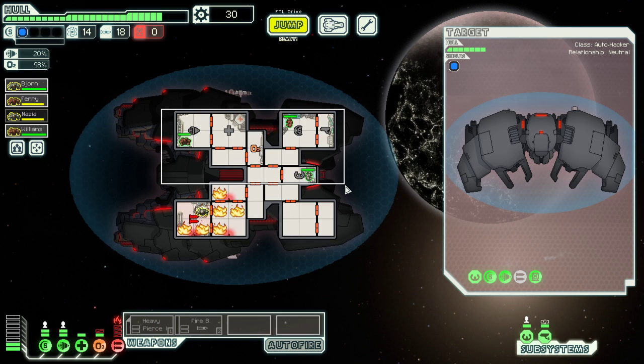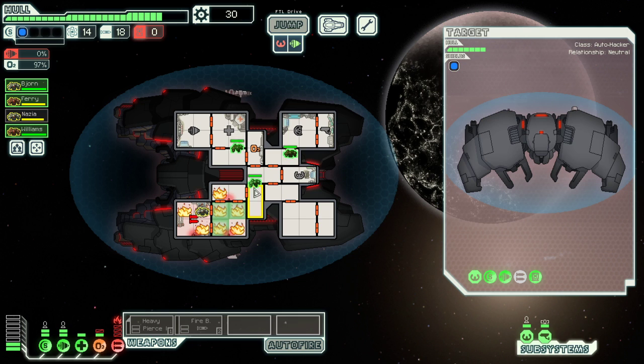Avoid provoking the ship. Okay, all hands on deck. Not only do I not have airlocks, I don't have a door control. Rockmen are immune to fire, which makes them nice for putting out fires.